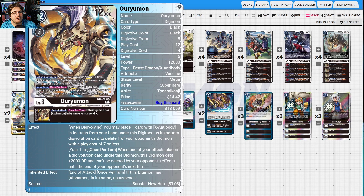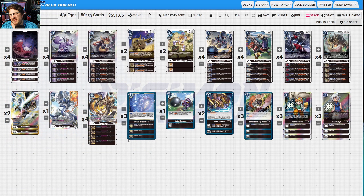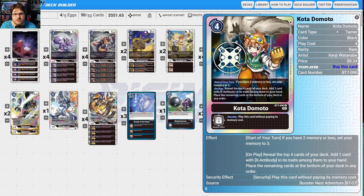At the end of the turn, if this digimon has Alphamon in its name, unsuspend it — OTK potential. Ouryumon is here for extra removal. The deck's main weakness is that it's a heavy stack deck — if you lose that stack too early before it's protected, you can lose the game. Yuuja is hugely important: draw and gain a memory when the X-Antibody comes out of raising, and when your black X-Antibody digimon attacks you may suspend Yuuja to place one X-Antibody traits card from hand under it as a bottom digi-evolution card — multiple security checks and power-ups.